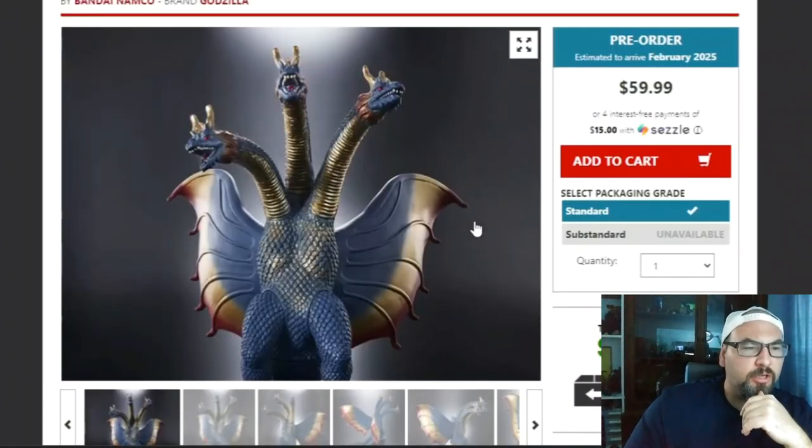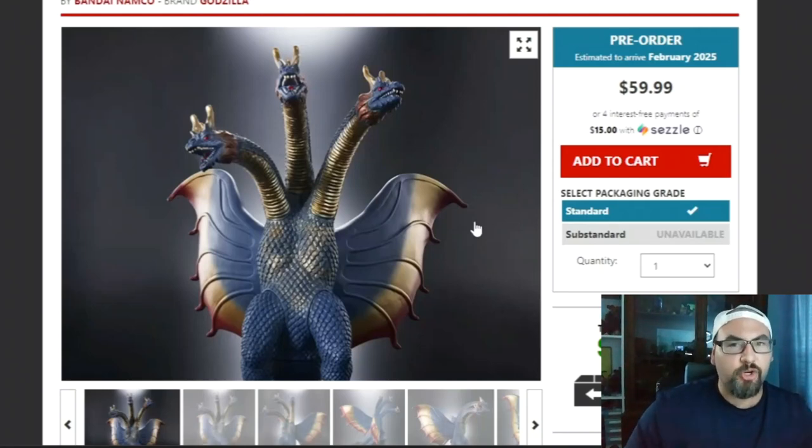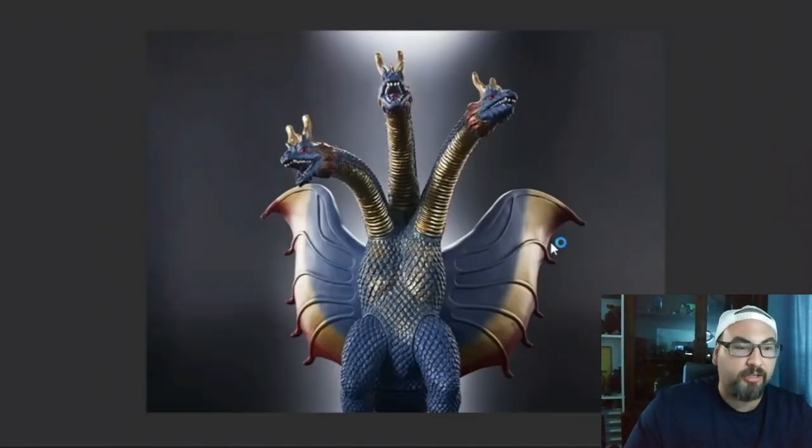I think there's a picture of King Ghidorah in this coloration somewhere. I believe I've seen something where the suit actually had these colors before they changed it to gold — though I could be wrong; it could have been a fan-made photo. If any of y'all have seen that photo, put it in the comments.